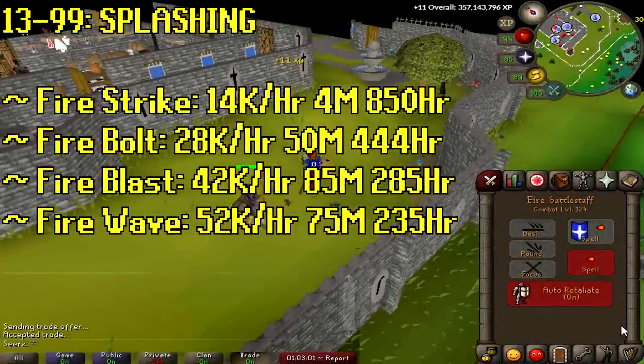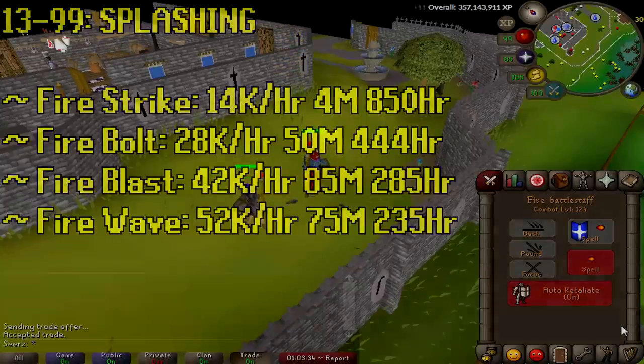Pick which route you want — to get 13 magic you could air strike goblins or basically do anything. Once you hit 13 you unlock splashing, and some people do this all the way to 99, AFKing for about five minutes at a time. If you do fire strike while splashing it'll be 14k XP per hour, cost you 4 mil, and take 850 hours. Fire bolt is almost double at 28k XP but costs 50 mil and takes 450 hours. Fire blast is 42k XP per hour costing 85 mil over 285 hours. Fire wave is 52k XP, 75 mil, 230 hours. Fire surge with wrath runes is possible but costs too much.